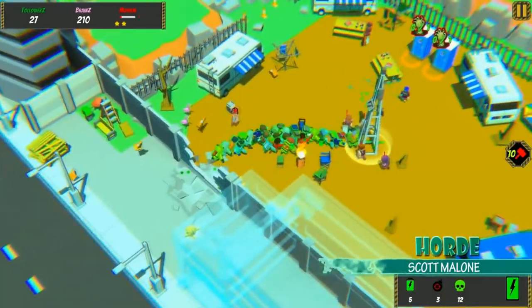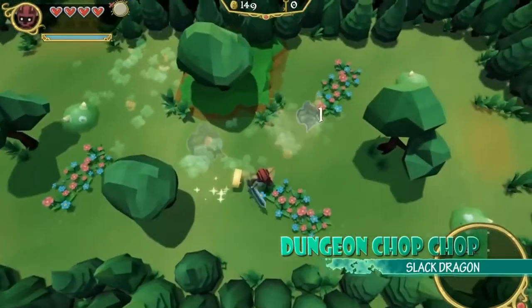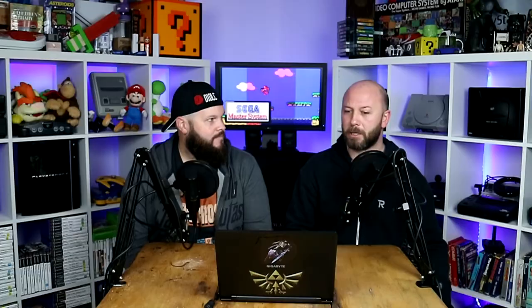Horde by Scott Malone looks really cool — top down, definitely not a strategy game but a top-down zombies-versus-humans kind of thing. You can't get better than that. Dungeon Chop Chop by Slack Dragon looks interesting — top down hack and slash. It's a bit Mighty Quest-ish. Kind of looks cool, keen to see it.